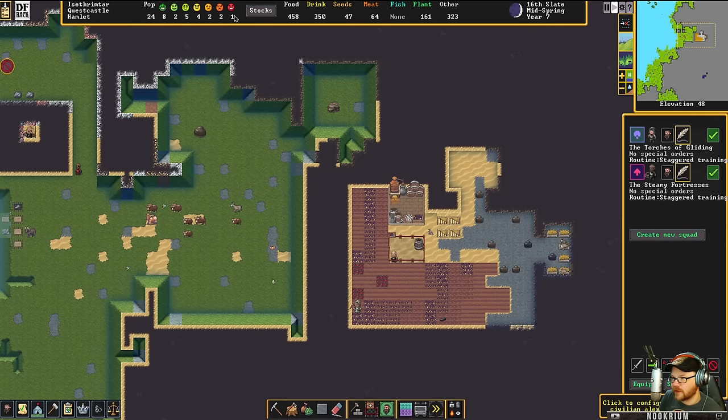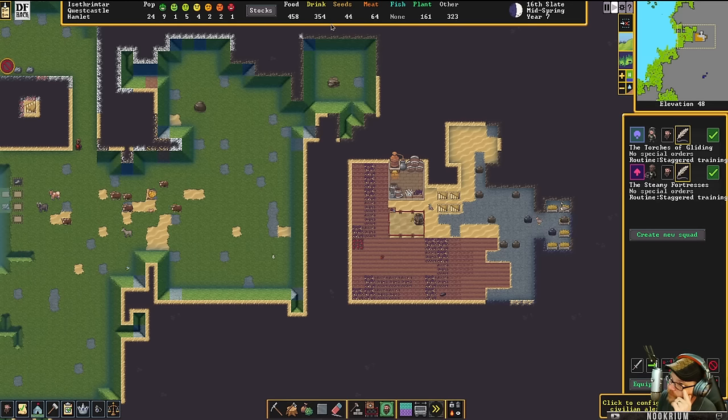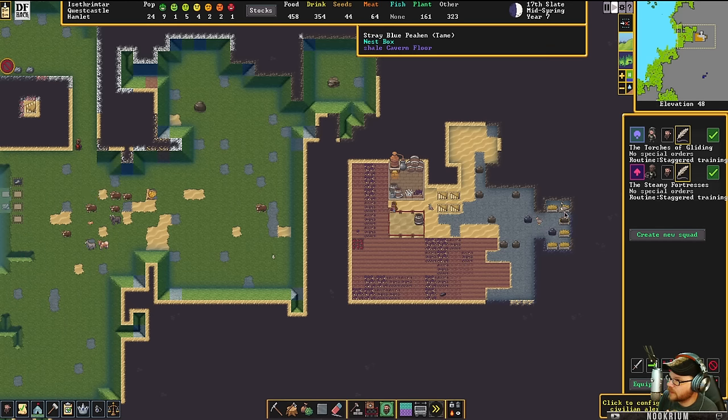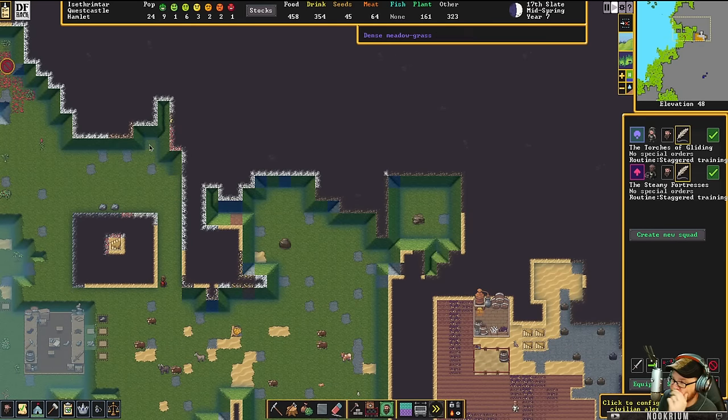I have one person very angry — it's poor little Cheap. Food's fine. Drinks are finally back up. Seeds are looking okay. We've got our chickens in here that aren't actually doing anything. I'm kind of just waiting for some more migrants, and then I think it's killing time.